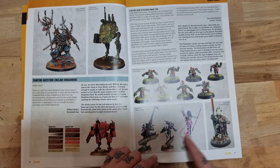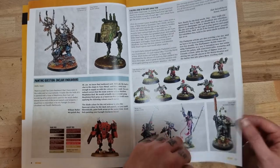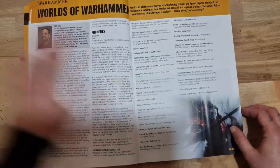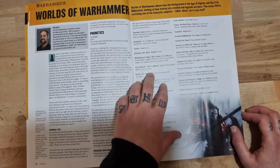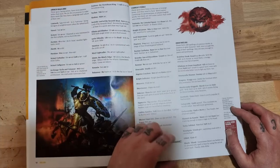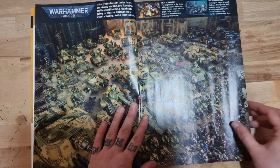Some absolutely gorgeous Harlequins, and the Shadowseer and Death Jester can now be used in Kill Team thanks to the rules we'll see later on. There's also a pronunciation guide - we've seen this before and now there's even more words added, including Lumineth, Stormcast, Orruks - and now we go to the 40K section.